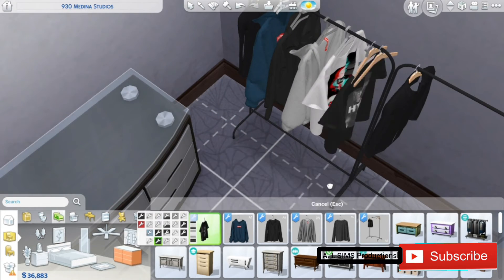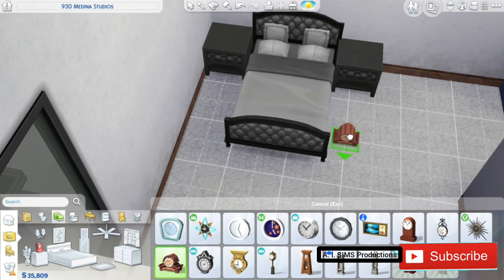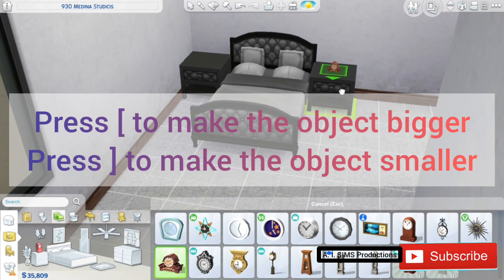The next thing we'll try is to make an object bigger or smaller. Press the open bracket to make it bigger, and press the close bracket to make it smaller.